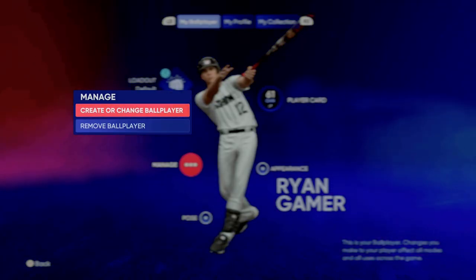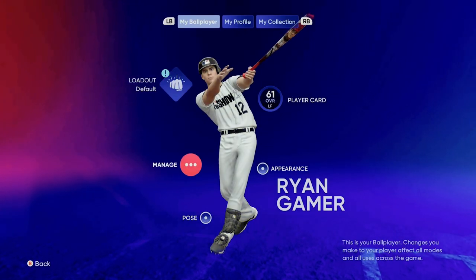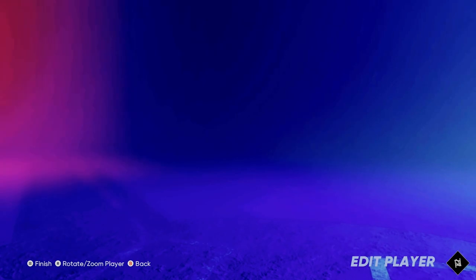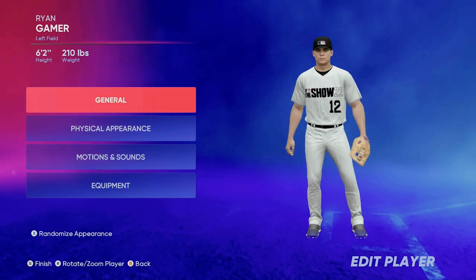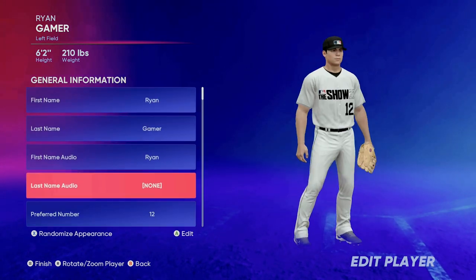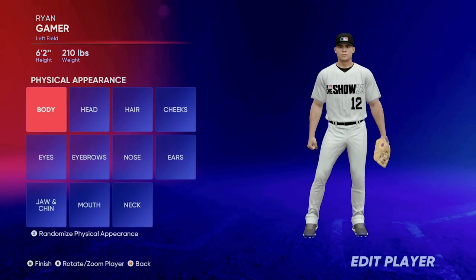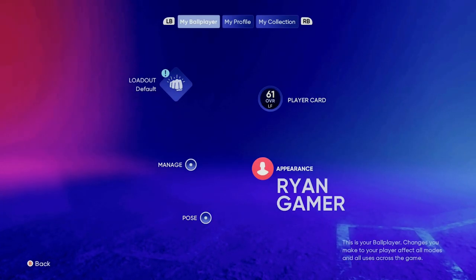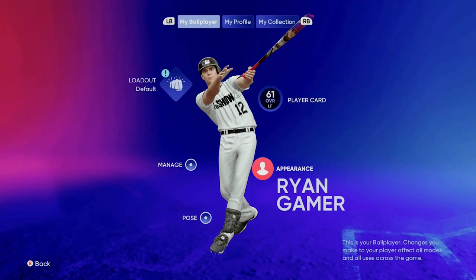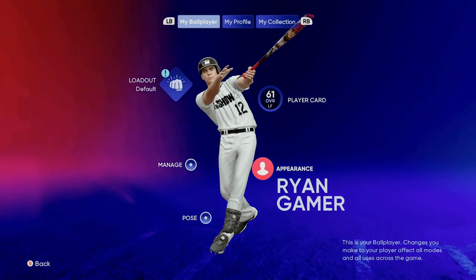You can edit your ballplayer within Diamond Dynasty by going to the top left, but you cannot manage or change your ballplayer within Diamond Dynasty — you have to do that at the main menu. Also, I haven't found a way to actually change your player's position. Once you create that player, I've not found a way to edit their position. I think once you lock in that position — say Left Field — they're stuck in Left Field.